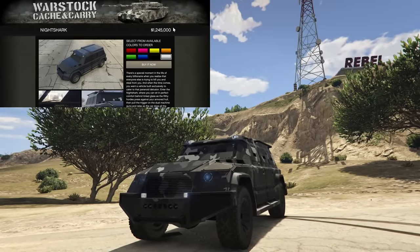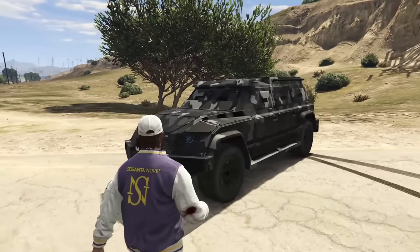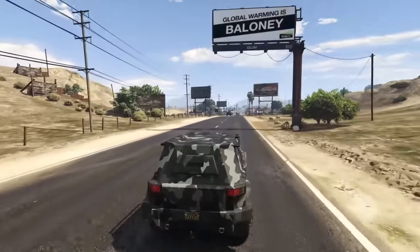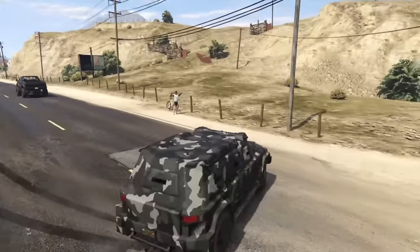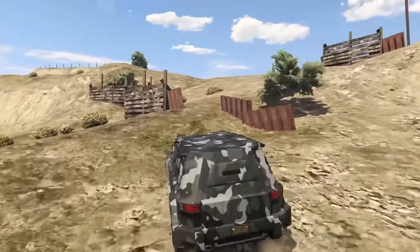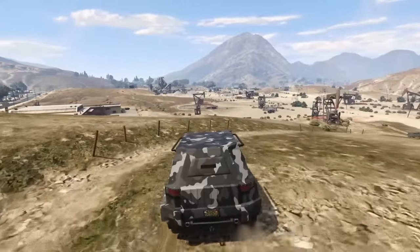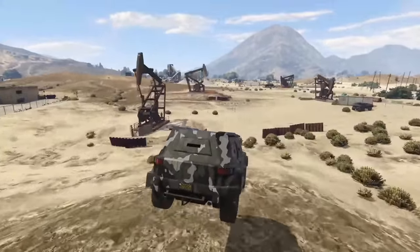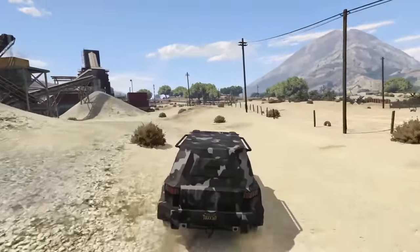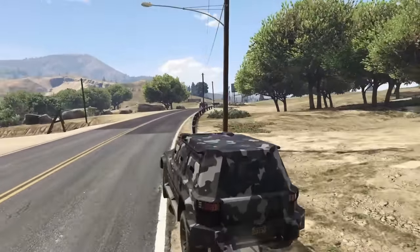Next up we have the Nightshark coming in at just over 1.2 million dollars. This thing can take about 9 RPGs and 27 homing missiles from an Oppressor Mark 2 or homing launcher. It also has a front mounted machine gun, although the damage is terrible. I'd recommend not putting the window plating on it so you can use an AP pistol or throw sticky bombs out. The Nightshark is also probably the fastest armored vehicle in the entire game, and for only 1.2 million it is an absolute steal.